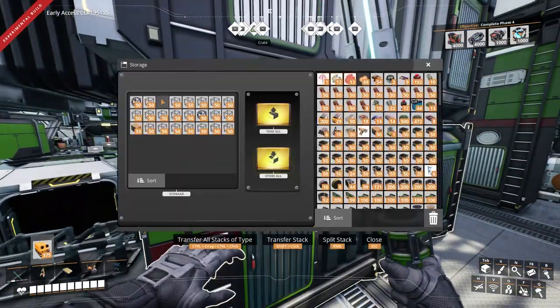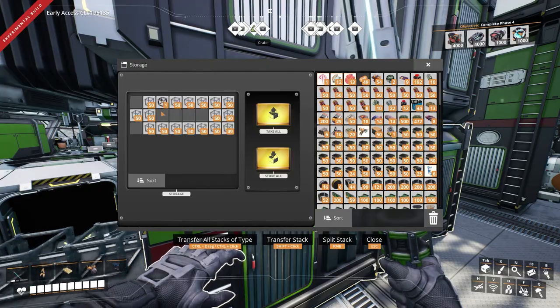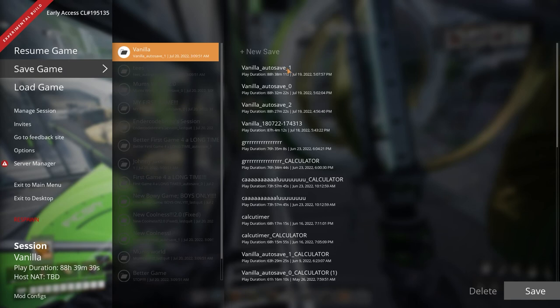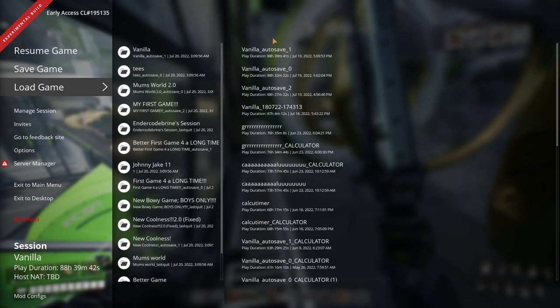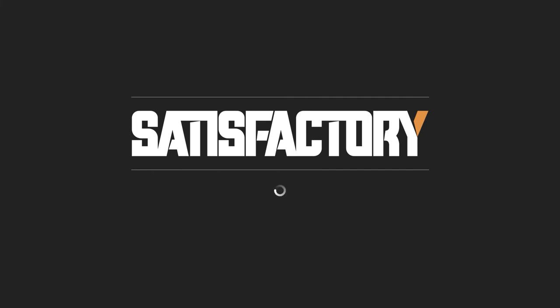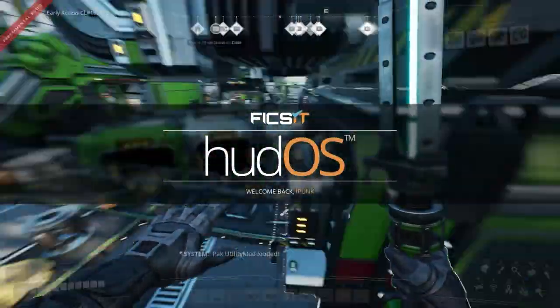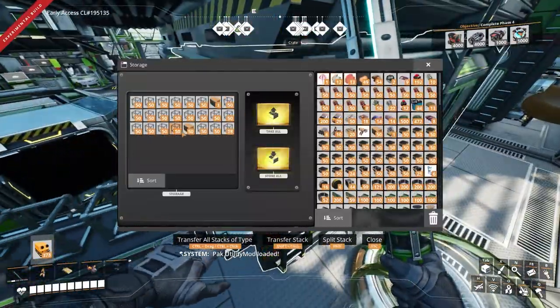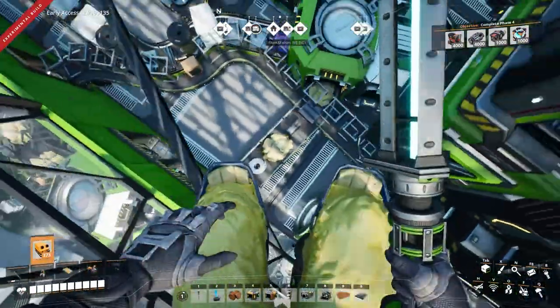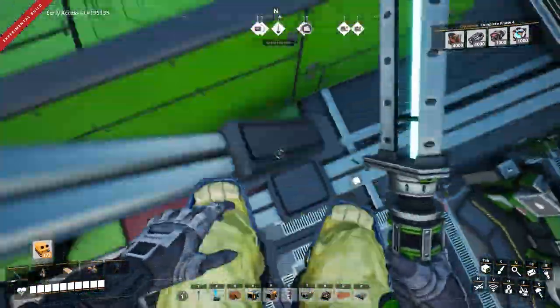Computers — there's actually a lot of stuff. Two stacks of computers! This is actually really cool. There's a shortage of heavy modular frames — modular frames and computers is exactly why I haven't been building many train tracks.